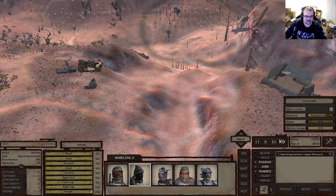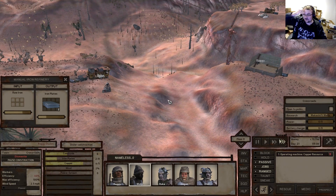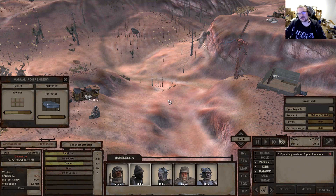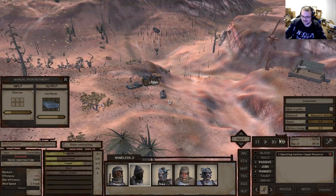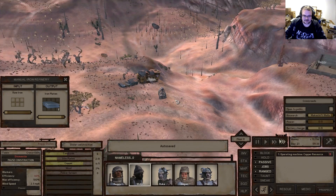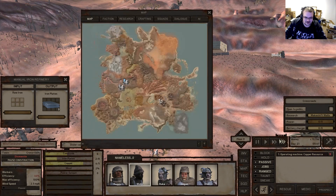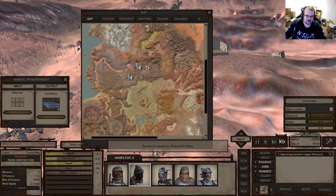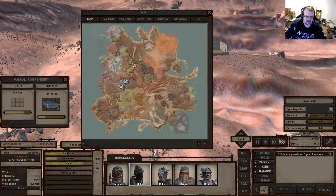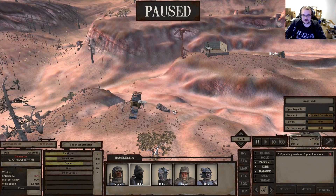I'm excited to finally be creating a settlement - this is honestly something I was kind of afraid of at first. But after exploring the game in my off-camera save, it really is the most exciting part. I'm getting more confident in what to do. I've not really ventured anywhere on this map - even in the other save I've basically only been around here.